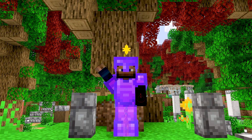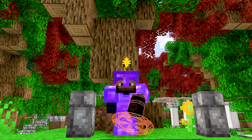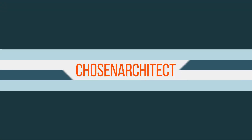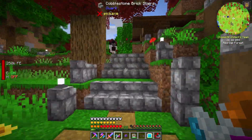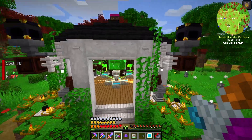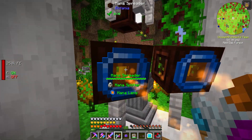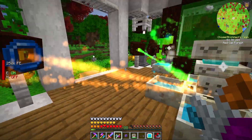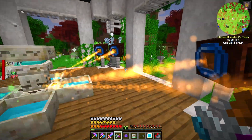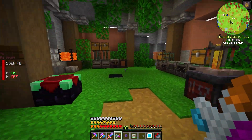Hey guys, welcome back — this is Chosen Architect and today we are getting into a very interesting magic mod, new dimensions, and dragons. We're starting the video off strong. While we wait for our Botania setup to work, I did go ahead and change the color of these — you can place a mana lens on here and dye it any color you want. It'll change the beam, so I decided to go with orange.